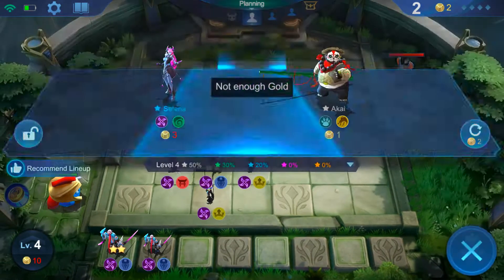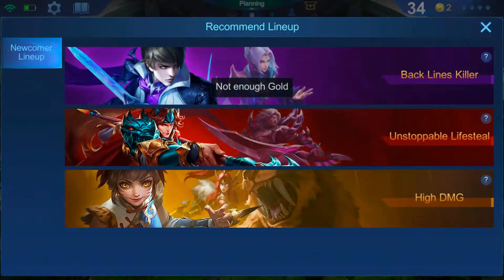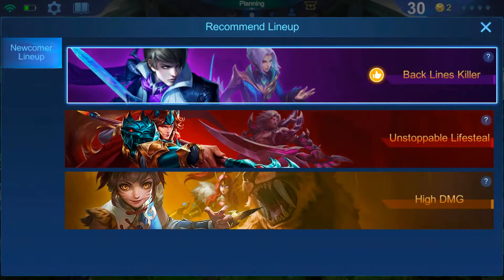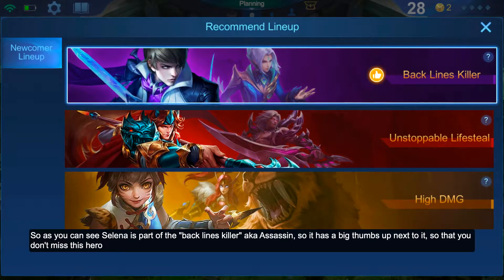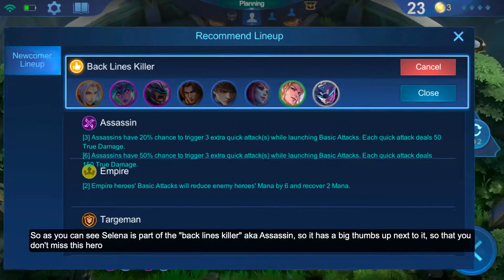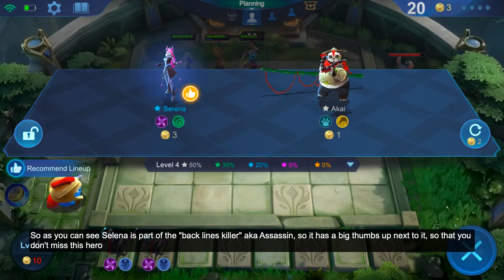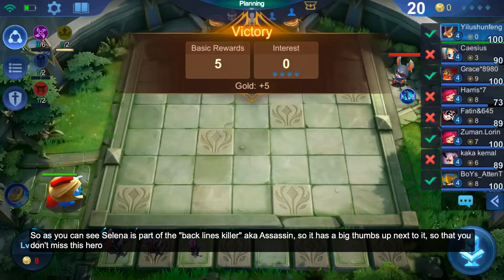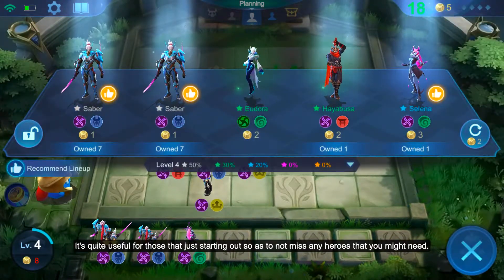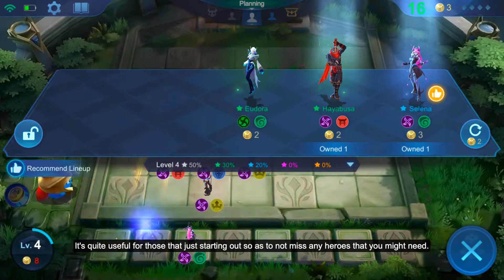It's still weird that they give me so many things. Selena is an assassin — I need to buy her. Because Selena is part of the backlines killer, she's an assassin. Once you pick that, they'll show a thumbs up indicating that Selena is part of the assassin synergy, which is helpful for those not very familiar with it.